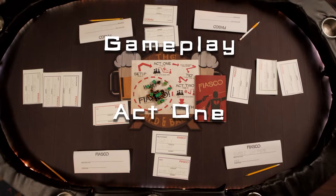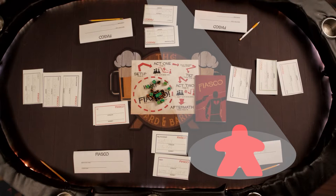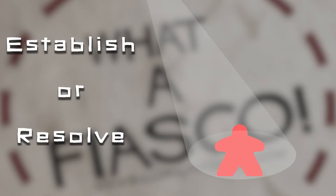When setup is complete, you're ready to start the game. It plays out over two acts comprised of two scenes featuring each character. Choose someone to put the spotlight on for the first scene — probably someone who has a little experience with role-playing games. They'll choose to either establish the scene or resolve it. If you choose to establish, you'll put yourself, the player, in the director's chair, choosing what other characters are in the scene with your character, where it takes place, and when.